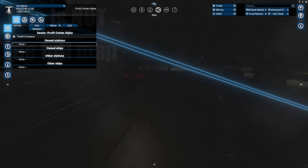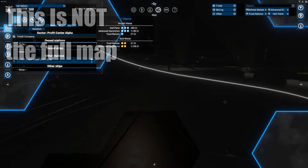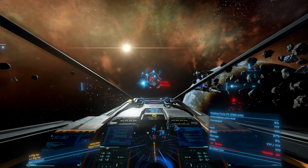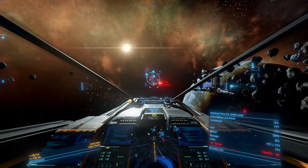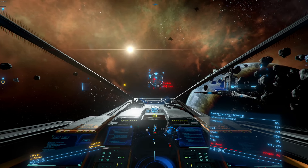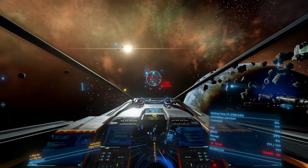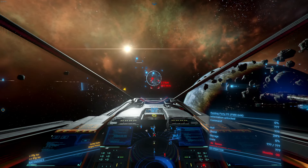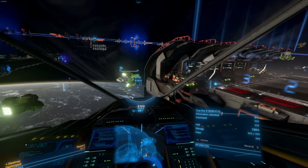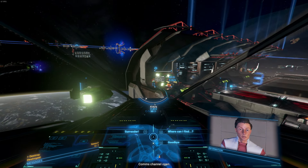X4 Foundations at its core is a massive space sim sandbox with a fully simulated open world and real-time economy. This means that every single ship you see, station you dock at, and product you sell or purchase has all been created uniquely for your own specific universe. There are factions scattered across the game which you can build reputation with, that are in a constant battle to claim sectors. Any time you pass a ship out in space, that is a completely unique NPC with its own place in the world.